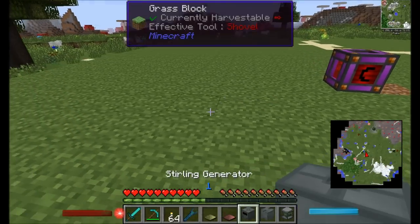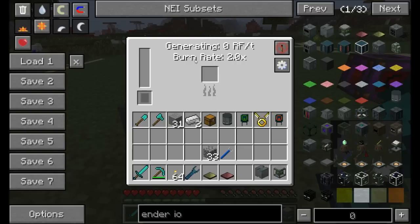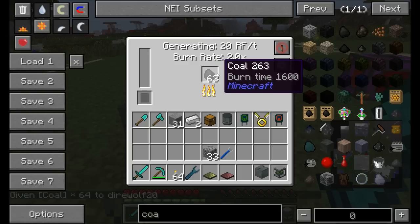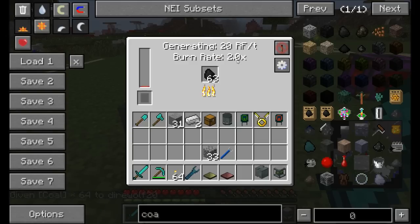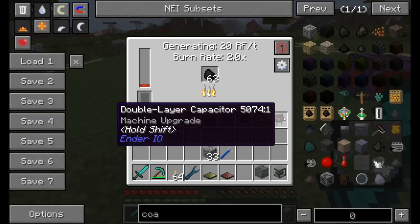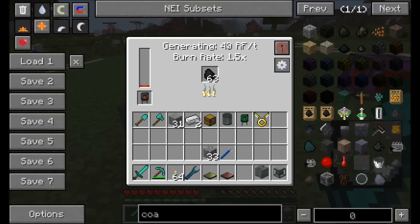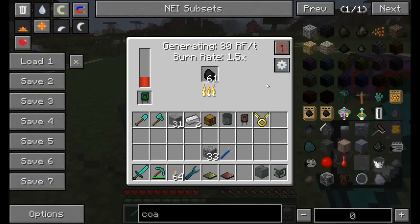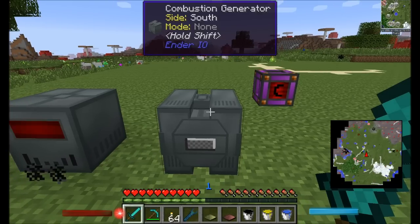Ender IO has several power generation options. The stirling generator burns fuel to generate power - mousing over shows the burn time and burn rate of 2x, generating 20 RF per tick with an internal capacitor of about 100,000 RF. Adding capacitor upgrades boosts it: with a double layer you get 40 RF per tick at 1.5x burn rate, and the final upgrade gives 80 RF per tick also at 1.5x burn rate.